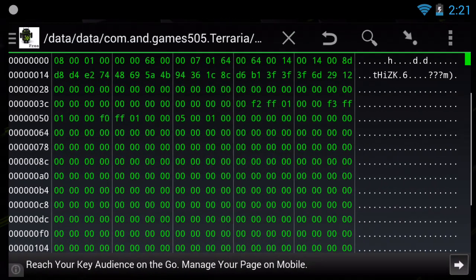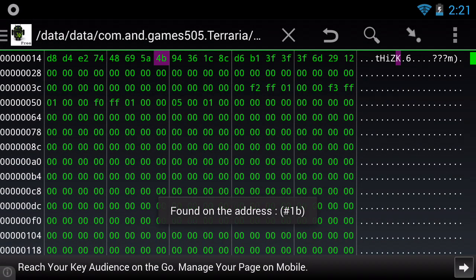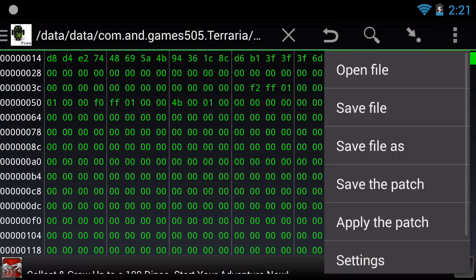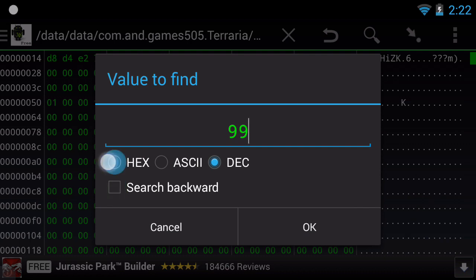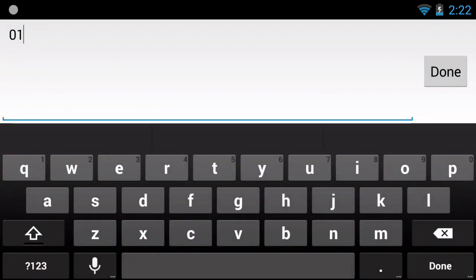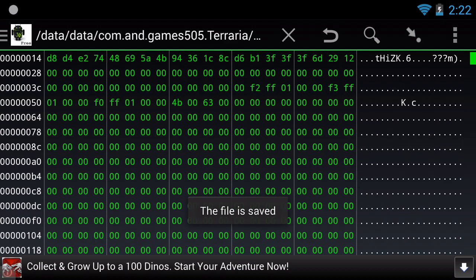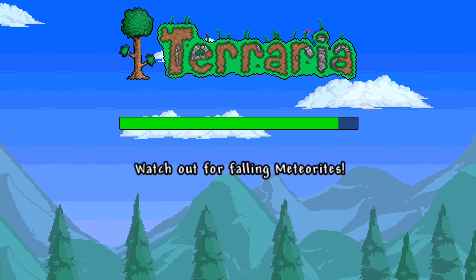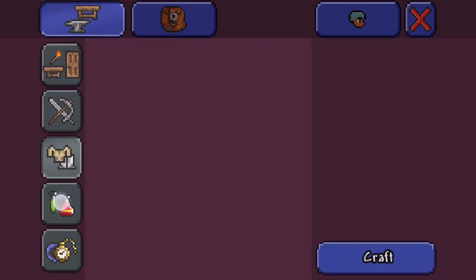Fallen Stars — search decimal 75, hex 4B. And what was 99? 6B, 6B, 6B, 6B, 6B, 6B, 6B, 6B, 6B, 6B. Ninety-nine — bam.